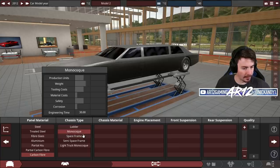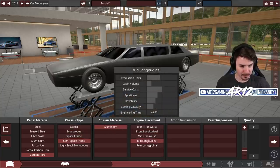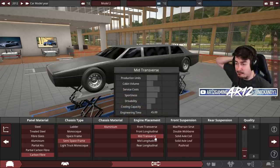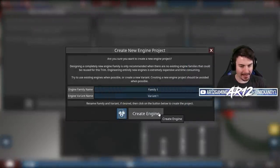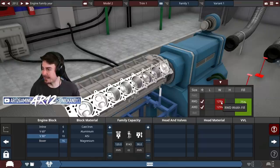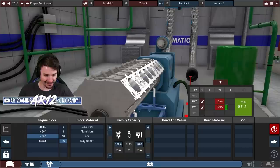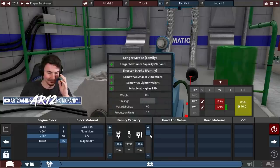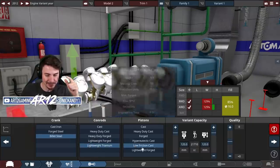If we're gonna build the world's fastest limo, we need to do the same thing that Ferrari did - carbon fiber construction. We obviously want lightness and we'll get that from a semi space frame construction made out of aluminum. The engine's probably going in the middle. What engine? I can have a V16-powered limo - a 22-liter V16! We're gonna make it out of billet steel with lightweight titanium and lightweight forged pistons.